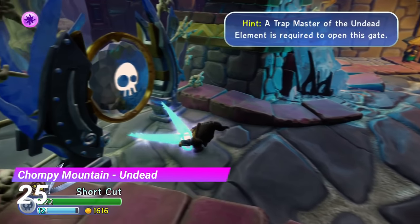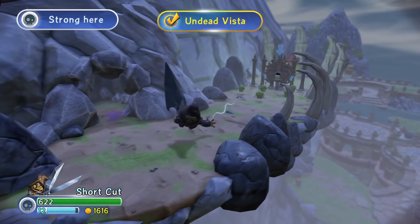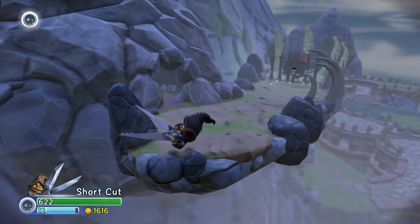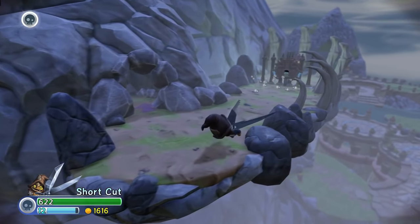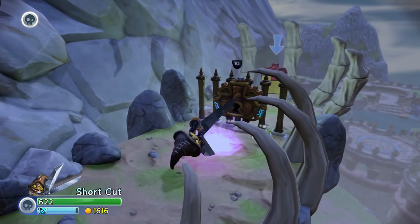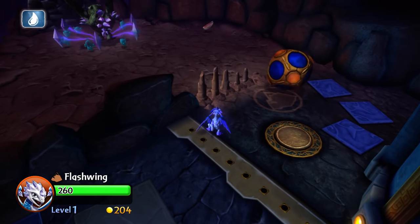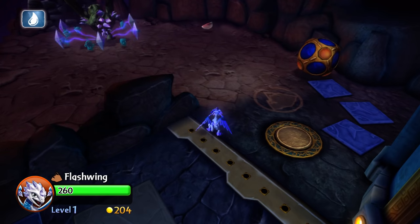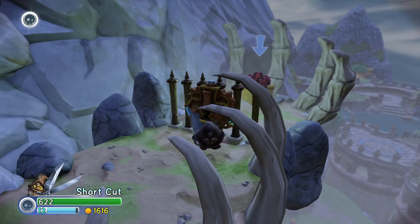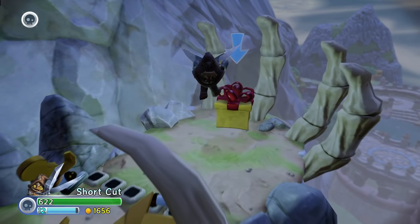At number 25 we have the Undead Gate from Chompy Mountain. This gate takes place in a small area along the side of the mountain, and I have to say, it was executed perfectly. It looks really nice to see all of the level in the background and it makes the gate really feel like a part of Chompy Mountain. A problem that a lot of gates have is feeling like they've just been put there for the sake of it, but this area feels like something you'd see even if it wasn't a gate. It just works really well.